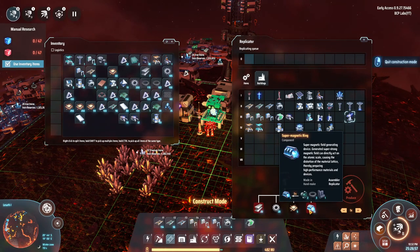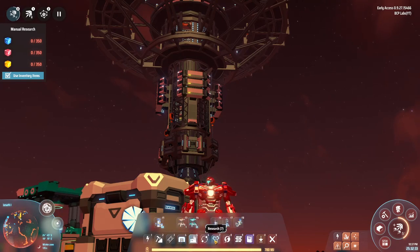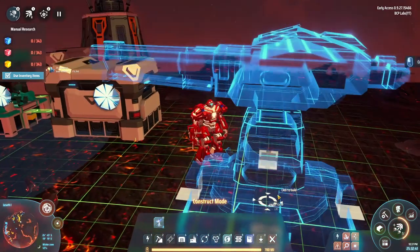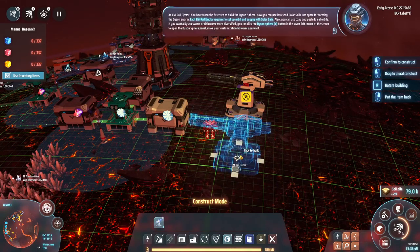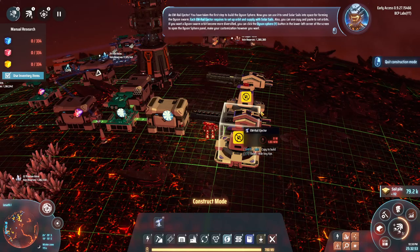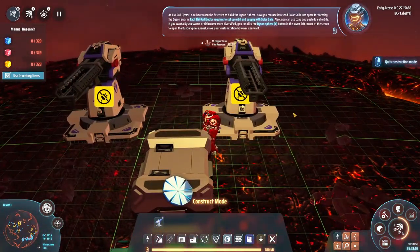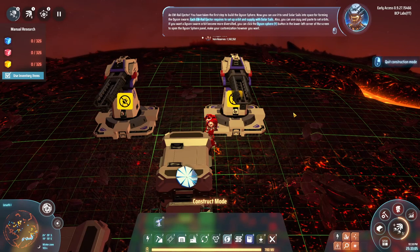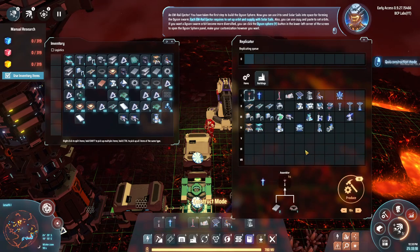Okay, I'm back. I have absolutely no idea what this EM rail ejector does, so I made two of them. It's not in transportation, not in research - Dyson Sphere program. I don't know if I need to actually do something with this thing, but it looks like some planetary defense... 'An EM rail ejector - you have taken the first step to build the Dyson sphere. Now you can use it to send solar sails into space forming the Dyson swarm. Each EM rail ejector requires a set orbit and supply of solar sails. Also you can use copy and paste to set orbits.'